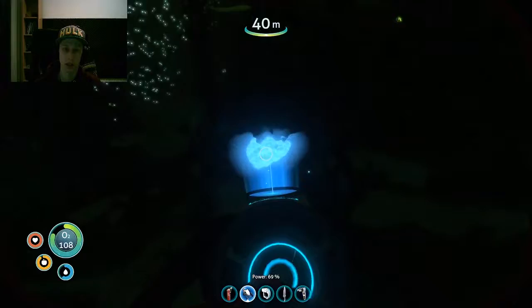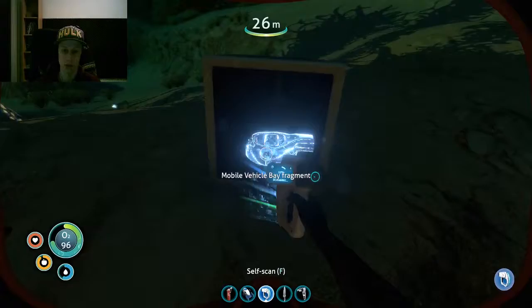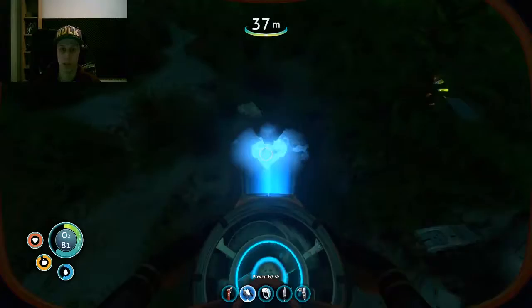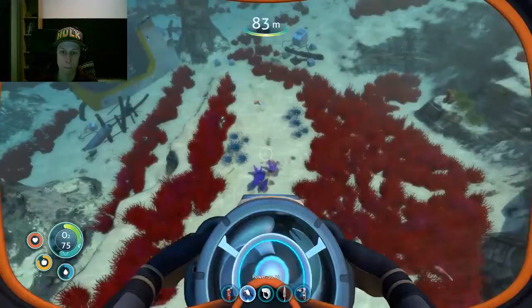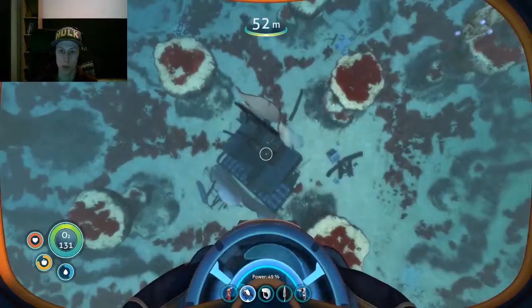If I'm correct, there might be some crates here for the Vehicle Bay. Just kind of wandering around the kelp forest here, maybe we'll find something - like, for instance, this! That was really lucky. I was just talking about Vehicle Bay, and I just went 10 meters outside my base and I found one. Another big one - these big wreckages, man. Look at this shit, they're just lying here for the picking. Let's go inside and see if we can get another Vehicle Bay fragment.